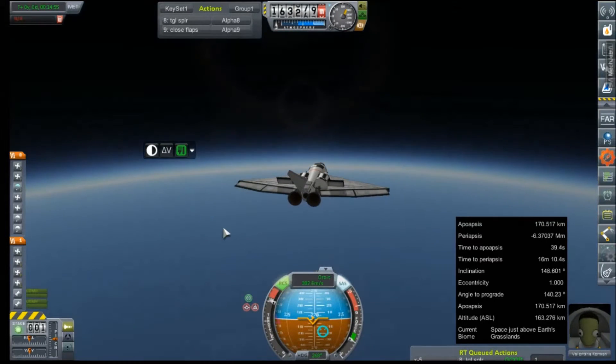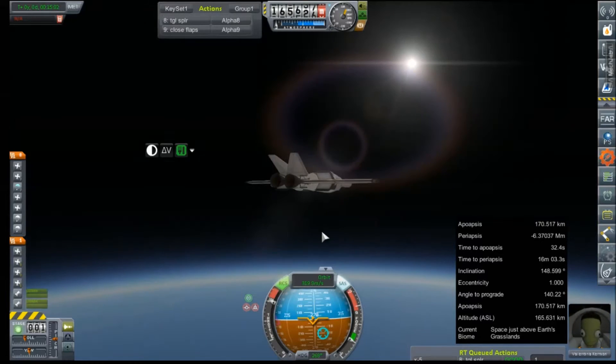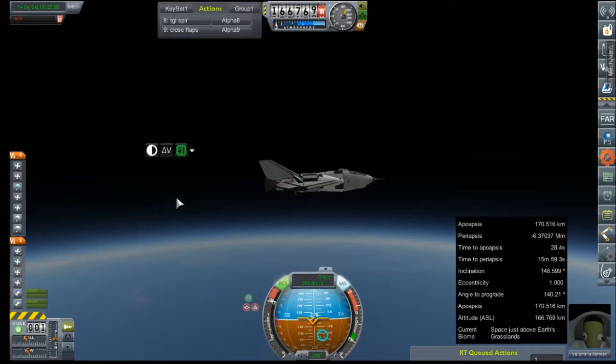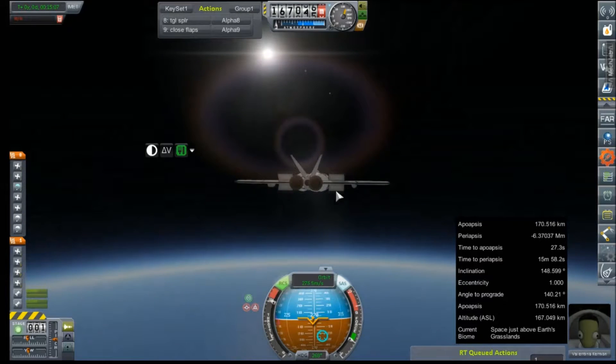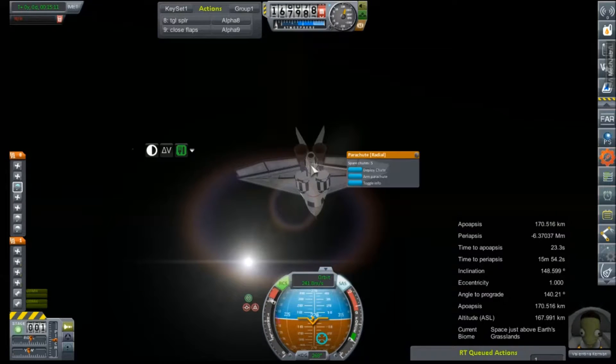Hit this button several times to open both the spoilers and drop the flaps to their fully extended position. We should probably also go ahead and arm our secondary drogues.